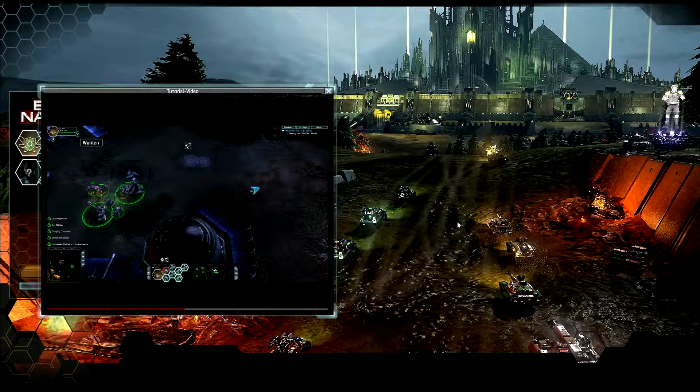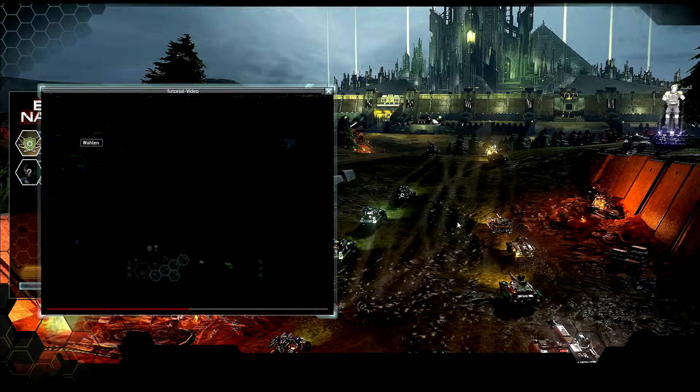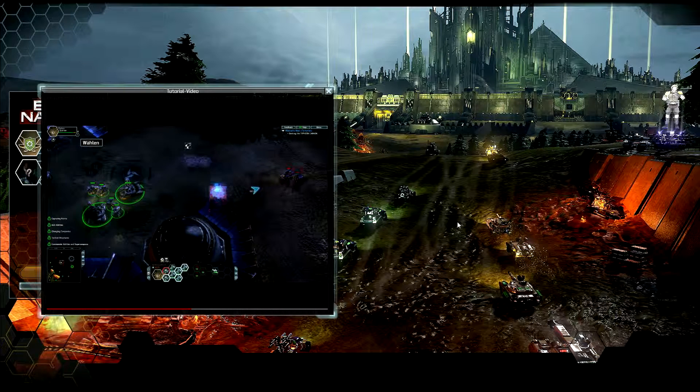To build a tactical structure, first left-click on its unit icon within the loadout tray, and then choose a location on the battlefield by left-clicking.